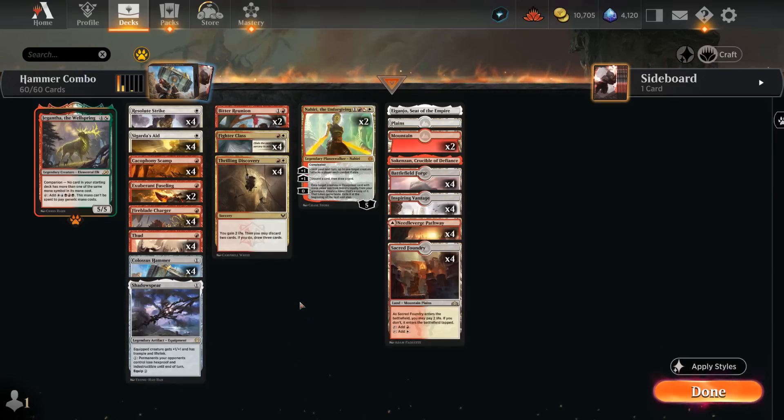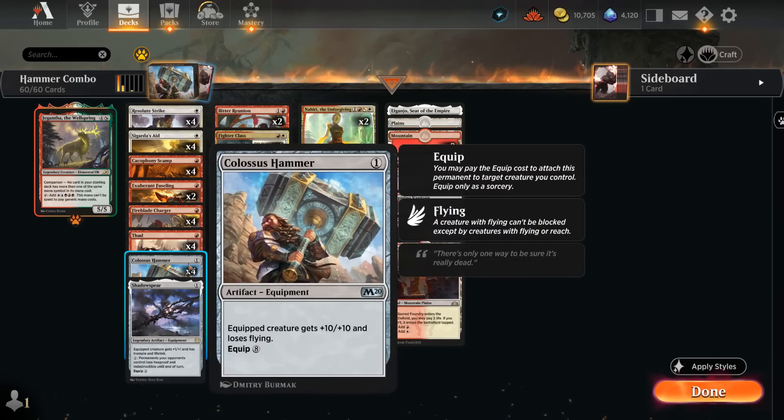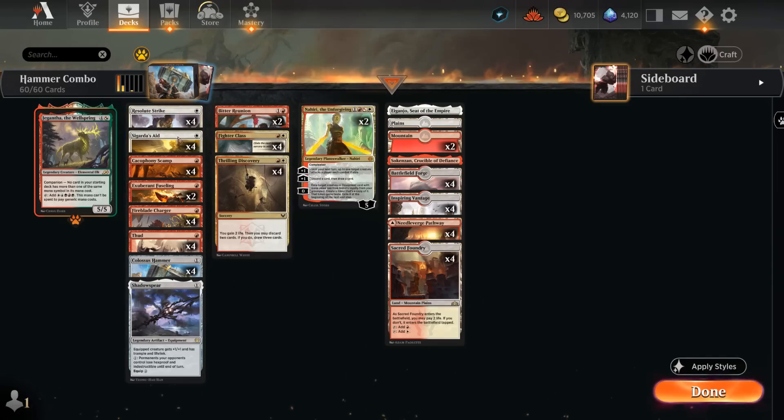To round out the deck, we have some card draw and discard effects to make sure we find all the different combo pieces. Despite having essentially 8 Hammers between Colossus Hammer and Fighter Class, 8 ways to equip for free, and 10 creatures, we still need to make sure we find all 3 elements in a timely fashion.